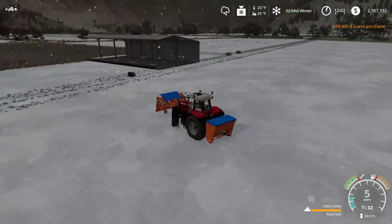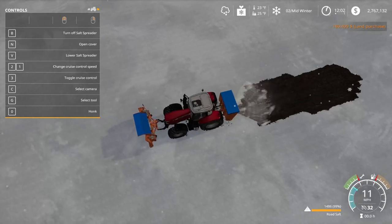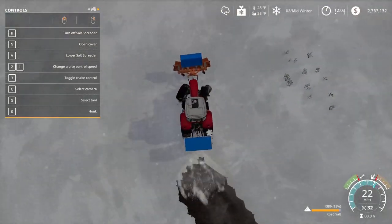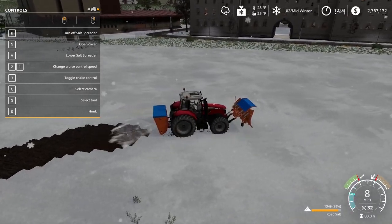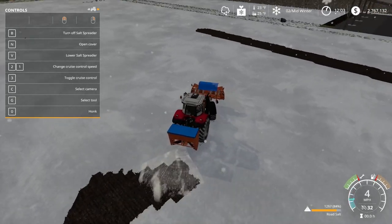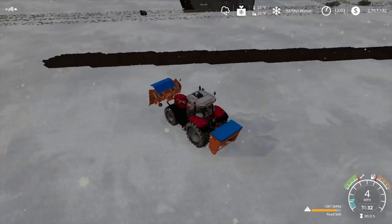Salt spreader selected. If I turn on the help menu and hit B, it turns on — you can see it's slowly going through the salt and melting one layer of snow off the ground. Also notice my vehicle is not behaving the same on the snow — it's going to take more effort to get places, there will be traction loss, and it will slide around a bit more. If you just want to play around with snow and get used to that, there's a mod called Just Snow for PC players that puts snow on any map regardless of seasons.